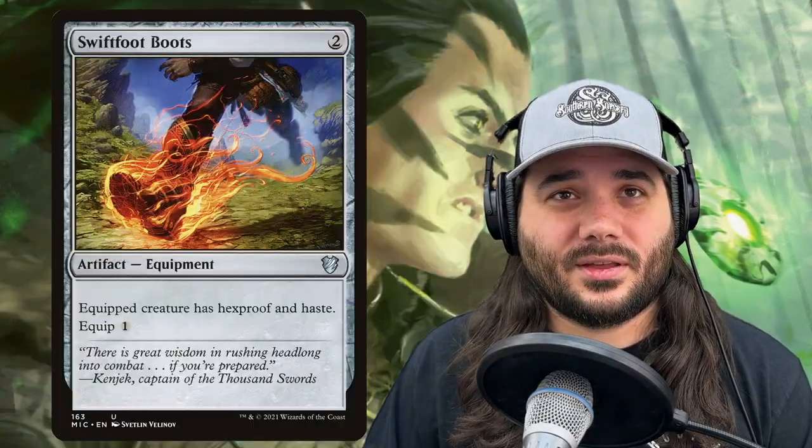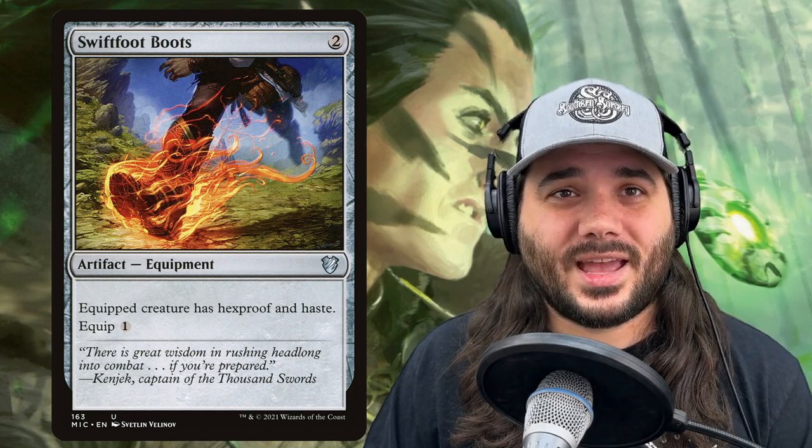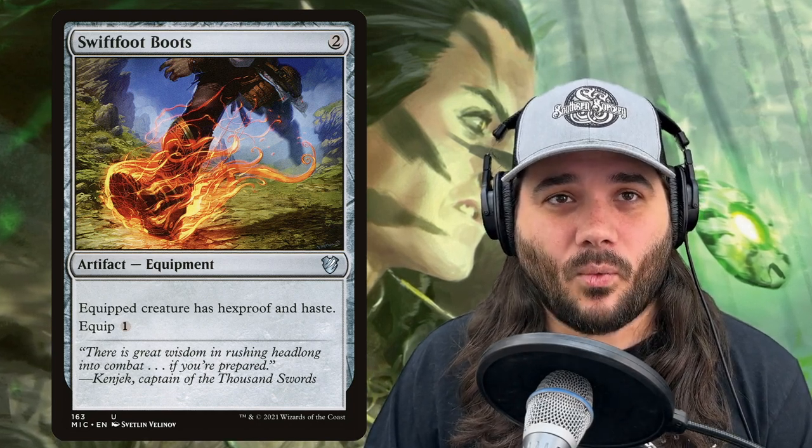Next we have Sol Ring, which taps for 2 generic. Next we've got Swiftfoot Boots — another bit of protection for Lathril. Equipped creature has hexproof and haste, with an equip cost of 1.